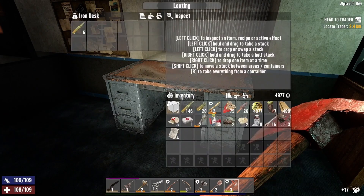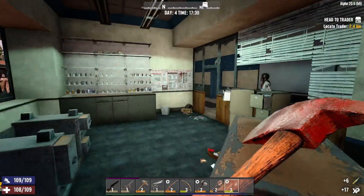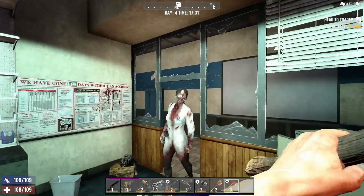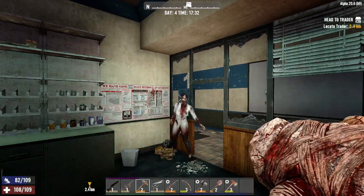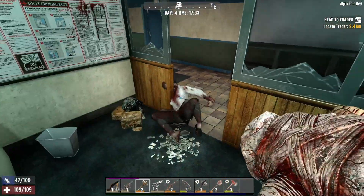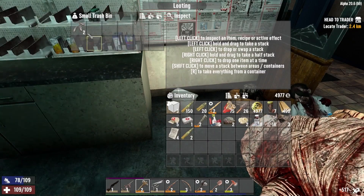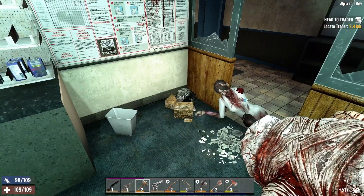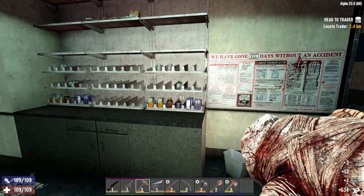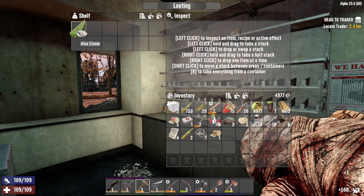762. There's a doctor — there we go, we got her. I do like that we have nurse and doctor zombies in this alpha. That's pretty cool.